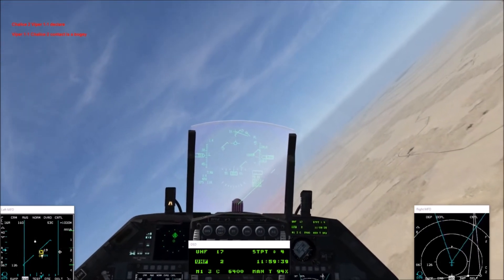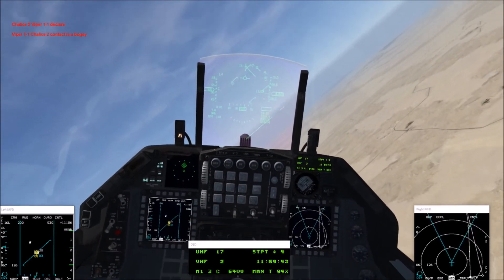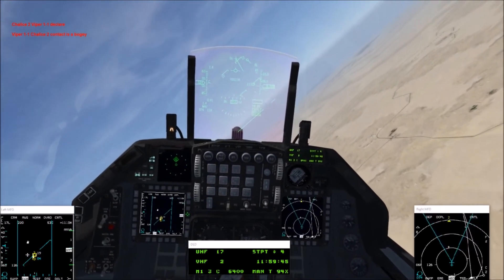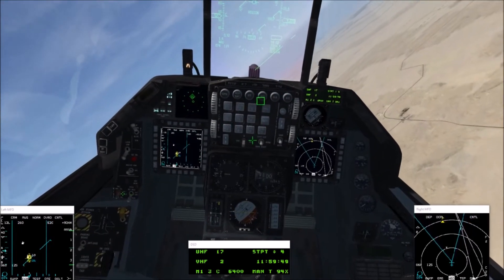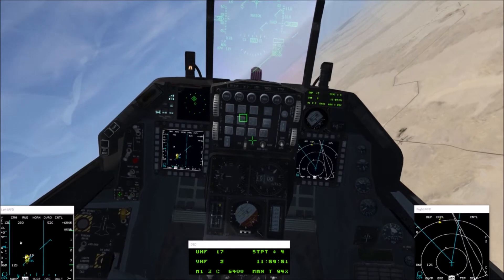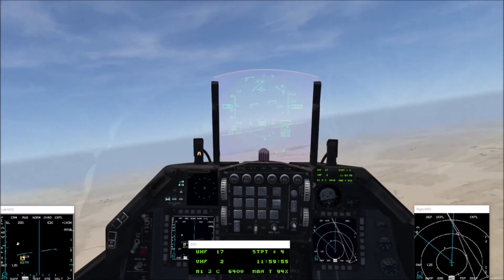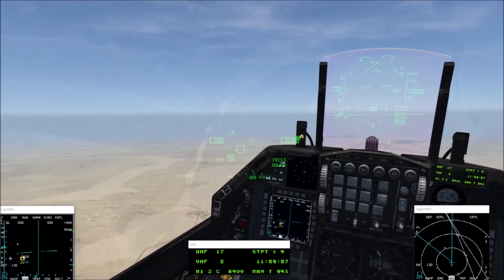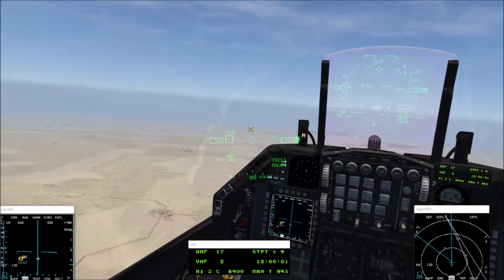Jalice 2, Piper 1-1, declare. Piper 1-1, Jalice 2, contact with a bogey — got a bogey. Alright, Serpent flight, let's go ahead and run them up. Sorry, my brakes are backwards — I didn't do that full burn. Let's take off, rotate around 170-180.